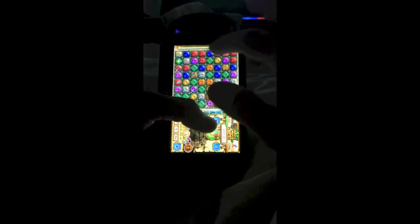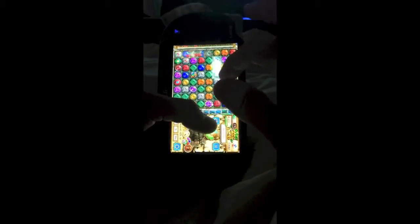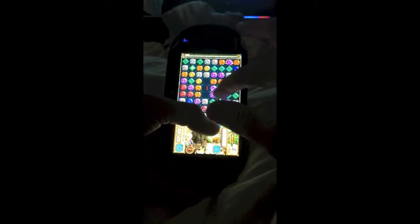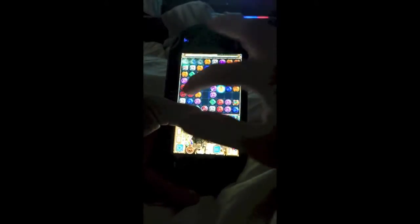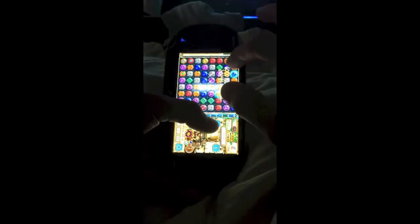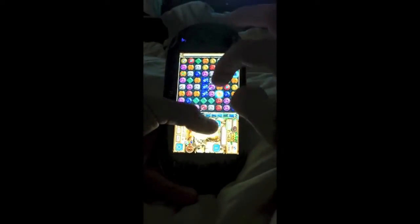Now going into the totems and bonuses - for my totems I like to use the purple totem. If you knock out a row of purples and then right after that knock out another row of purples, it's going to throw a couple bonuses up on the board, whether it be additional points, the thing that shows you where all the moves are on the board, or extra time bonuses. So that's a good one to have.